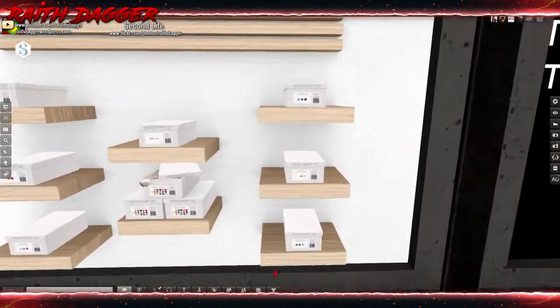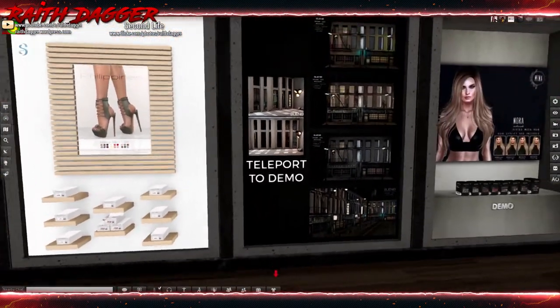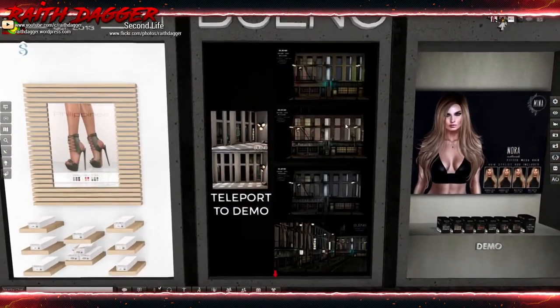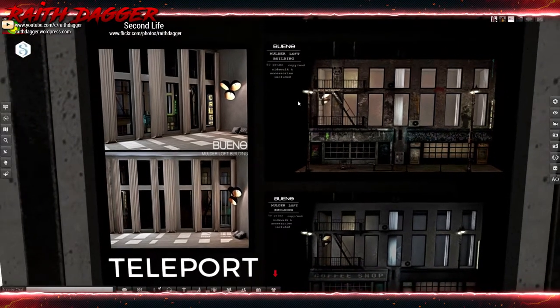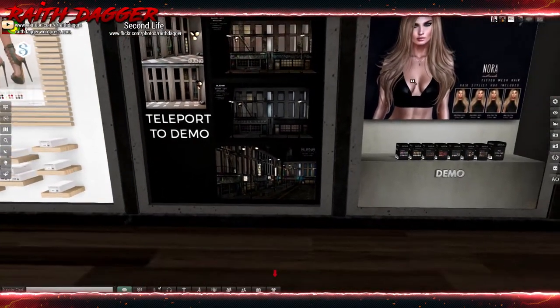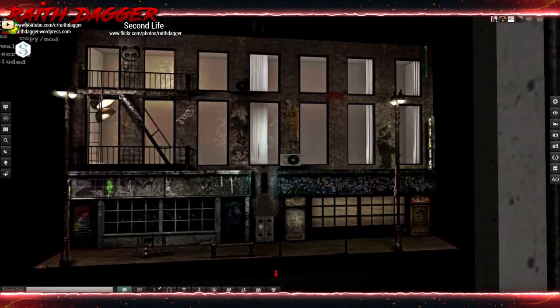Bueno - loft buildings, 50 prims. Looks cool but I'm not sure if I'd use it. I'm not quite sure if it's really a skybox.